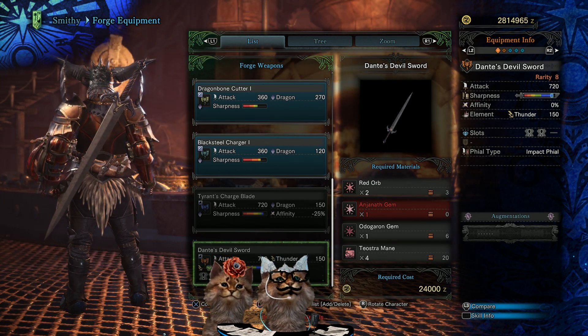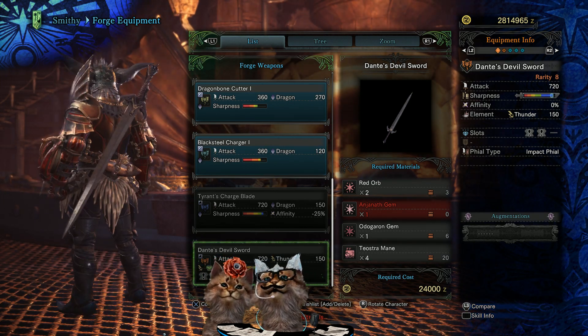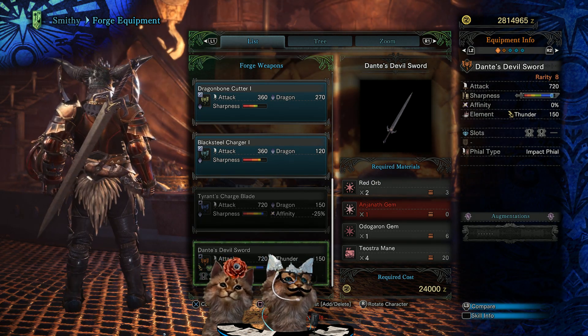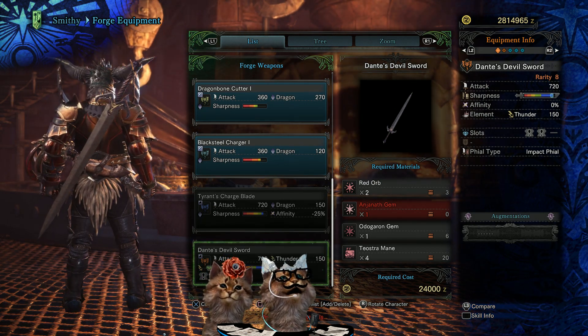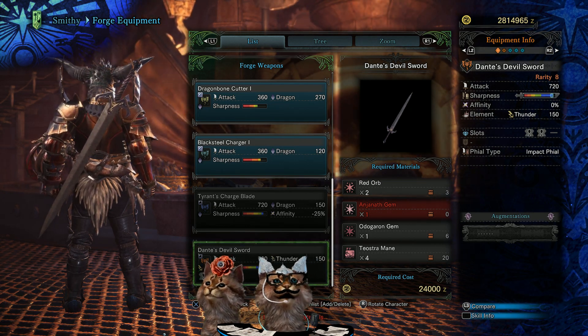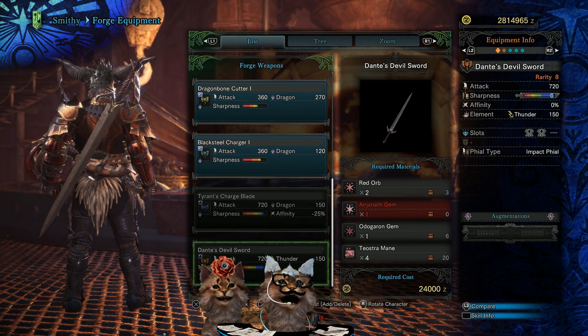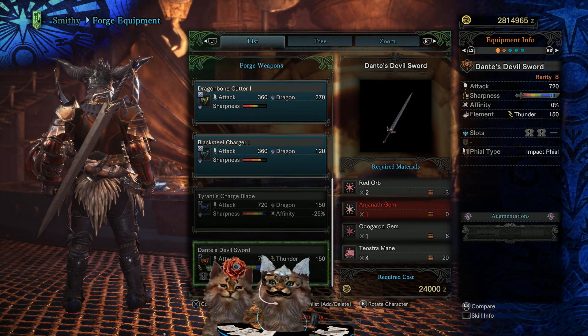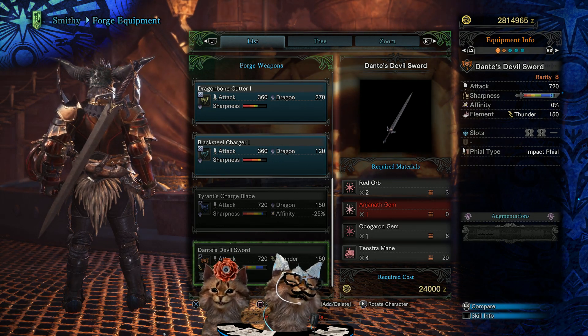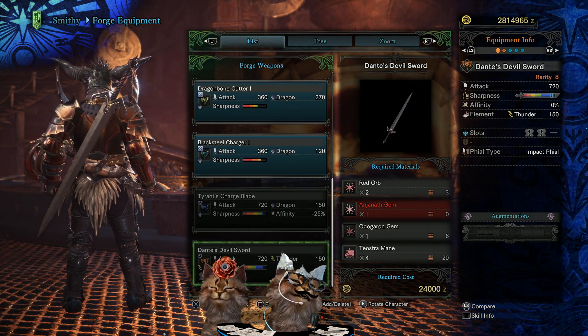This charge blade actually doesn't have a shield with it, and when it transforms it turns into a lightning charged Alistair. For this weapon you will need two red orbs from the new Code Red event quest, an Anjanath gem, an Odogaron gem, a Teostra mane, and you need two of each of the gems.